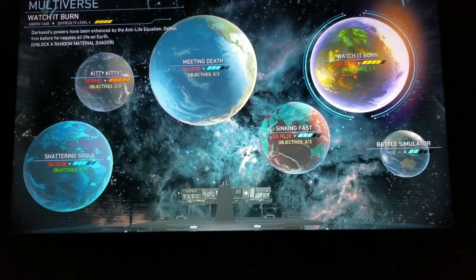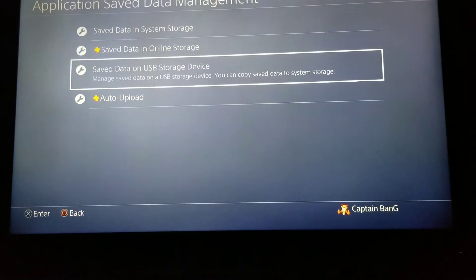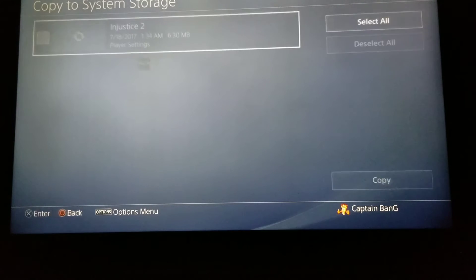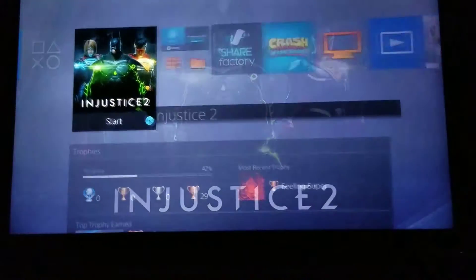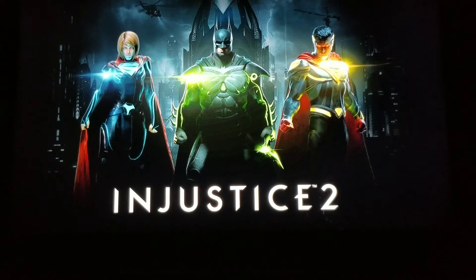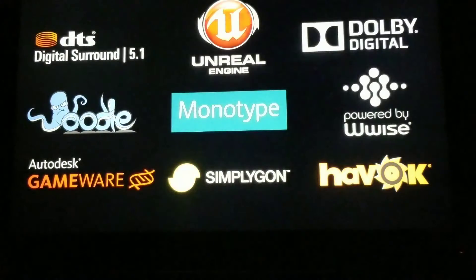So as soon as you beat it, here's what you're going to do: close your application. Go to save data management again. Go down to save data on USB storage device. Go copy to system storage — hit that. Copy it, hit yes. Spam your way back to the game. Now this is the most important part, guys: when the game loads up and it says 'updating game data,' don't hit anything. Just close the application again and repeat what we just did. But I will show y'all.